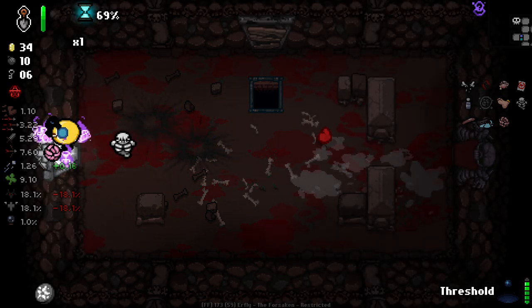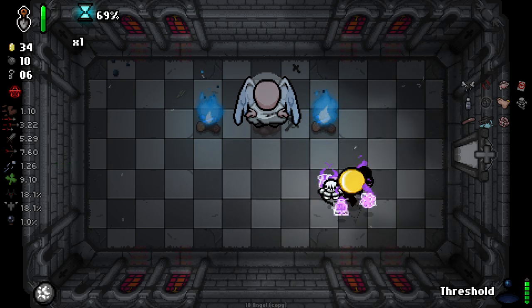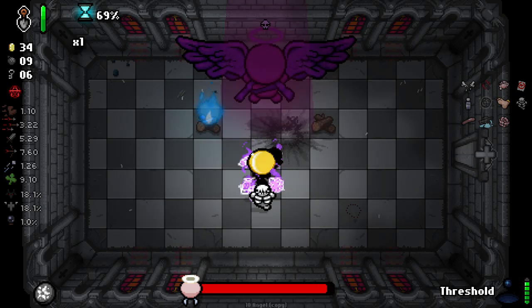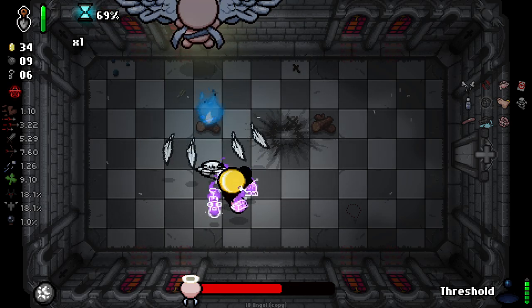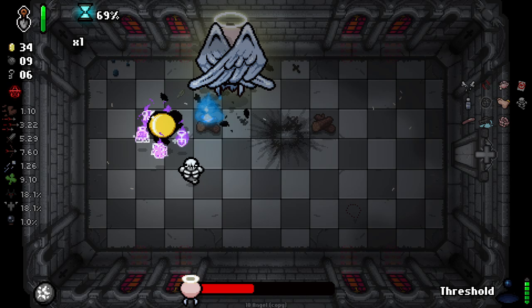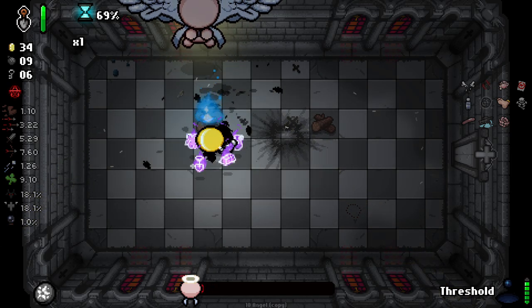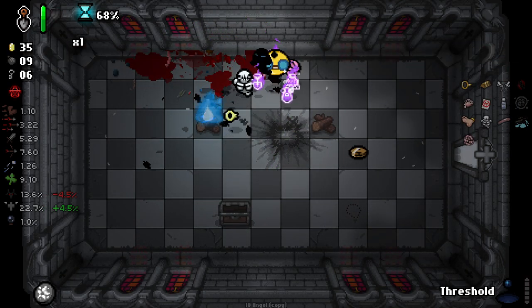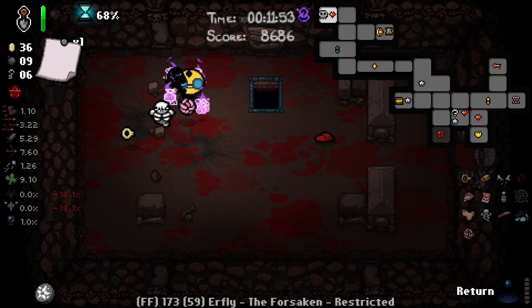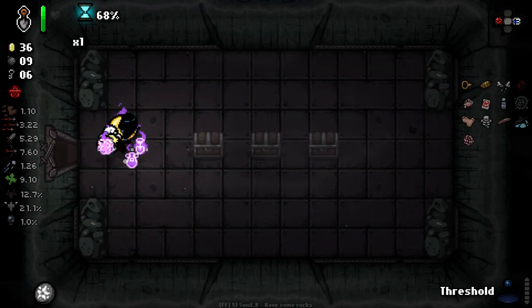We've got Stem Cells and then an angel deal — unfortunately an item I have to die to make work, which isn't ideal. I'm doing this room literally just for the charge. Rubbing up against the fire, working out pretty well. It gives us a charge on Threshold, which allows us to pop another one. Unfortunately it was Midas Touch — not ideal. And we go on down. That grave thing we just got gives us an extra revive, but it revives us on four hearts and gives a free angel item — a pretty damn good revive item.